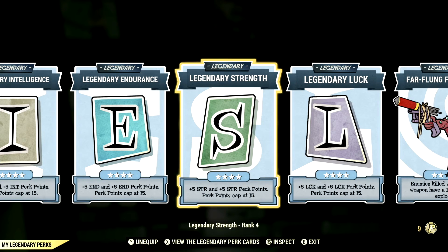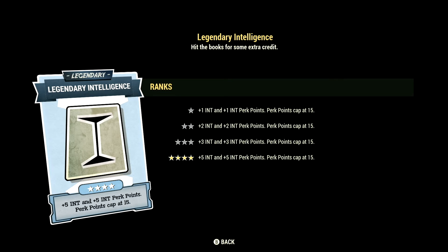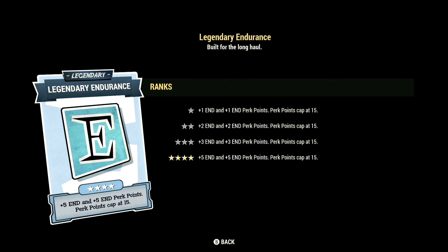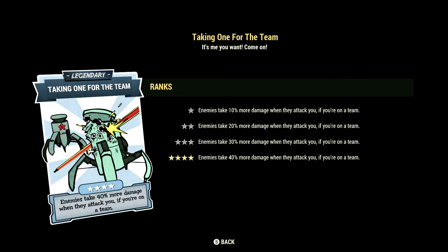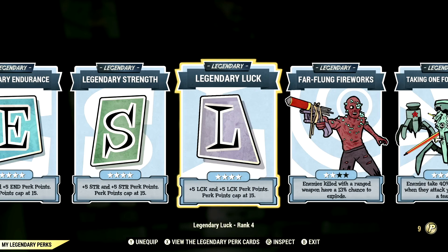Over in the Legendary Perk Cards, these are the Legendary Perk Cards that help make up our in-game build. Starting off in Intelligence, we have that card maxed out. We have Endurance maxed out, Strength maxed out, Luck maxed out, Far-Flung Fireworks at 2 stars, and Taking One for the Team maxed out.